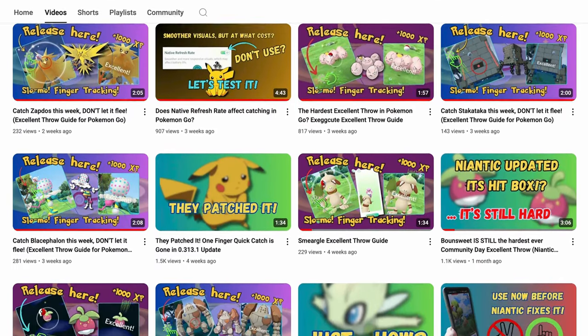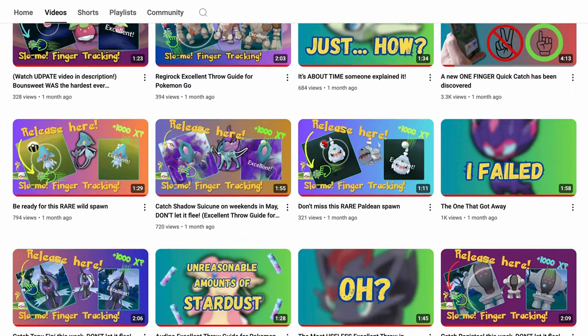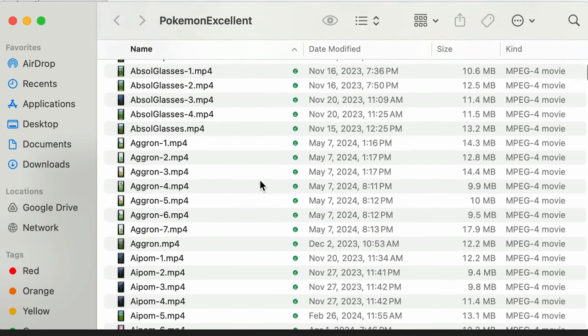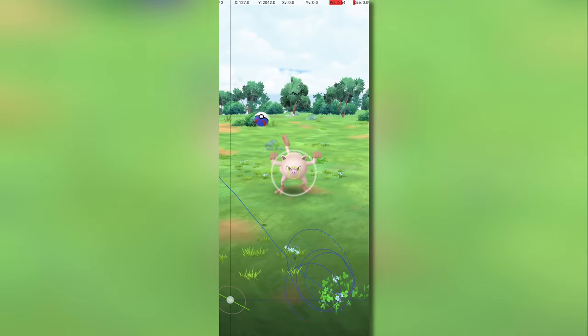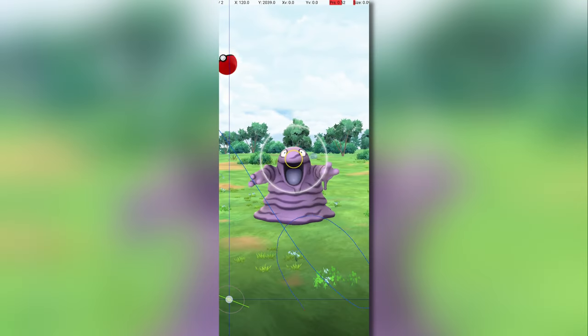As a connoisseur of excellent throws, I knew what I needed to do. I had a ton of archival footage of how excellent throws used to look, annotated with finger tracking data. So I headed out into the field and recorded a large number of excellent throws with the new catch mechanics to compare. I managed to gather a good amount of data for Mankey, Machop, Grimer, and Eevee — and it confirmed what we all felt. The throwing mechanics had changed, and excellent throw technique on every Pokémon has to be adjusted.